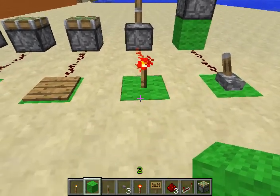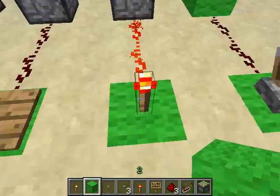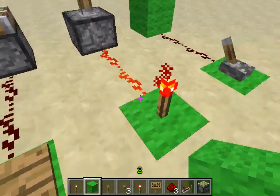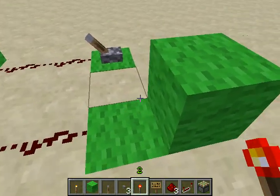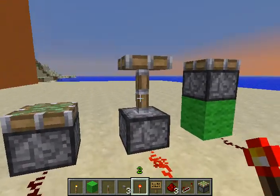This is just showing another input device — redstone torch. It has to be like this. The only other way you could do it would be to have it like this, and then it would still work.